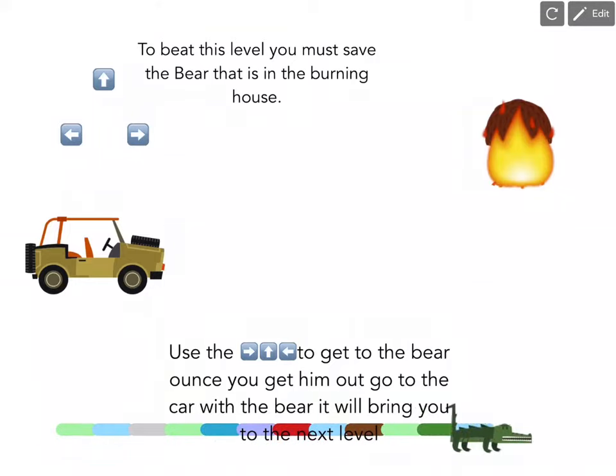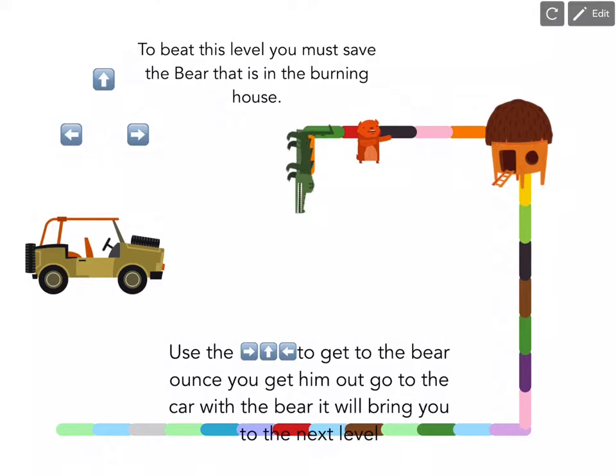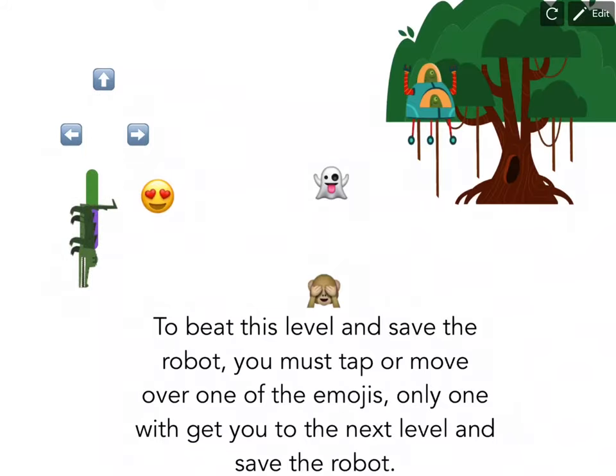What you have to do is push the arrow, and the arrow doesn't need a code unless you want them to disappear. So you can just go like that.